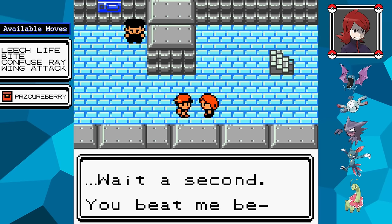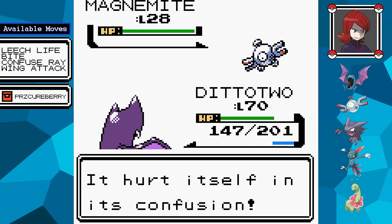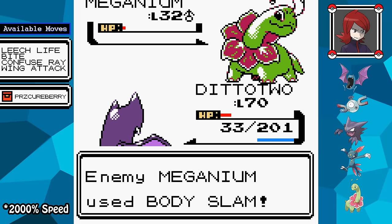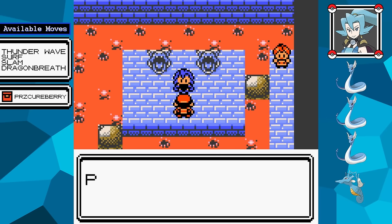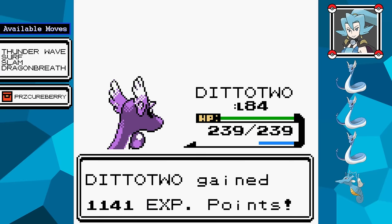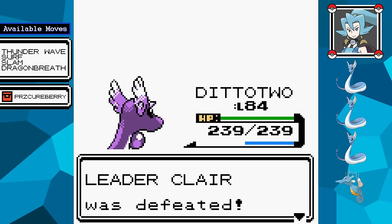The next battle is against Silver. I use a Paralysis Cure Berry to stop his Magnemite from hitting me with Thunder Wave. His Haunter is faster than his Golbat so it will always hit me with Curse, but after a few attempts I manage to scrape by with Transform, conserving some Wing Attacks for his Meganium at the end. After saving the Radio Tower and clearing the remaining Rocket Grunts, it's time to face Clair. Her team has three Dragonair, all trying to paralyze me — going in with the Paralysis Cure Berry helps, and once transformed, each Dragonair goes down with a single DragonBreath. Her Kingdra is easily handled with what I have available.